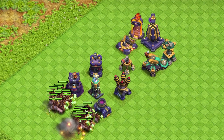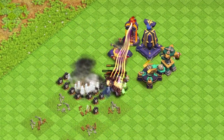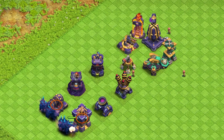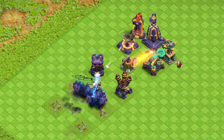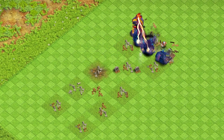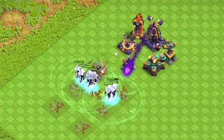We can see that Hog Riders are able to smoothly ride in and take down a lot of the defenses before being taken down themselves by the Bomb Tower and other high-end defenses. Pekka, which wasn't very impressive before, can now easily beat this formation. Electro Titans can even destroy this base with their eyes closed.